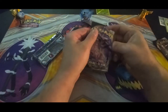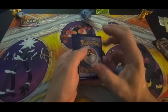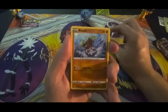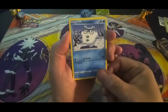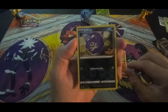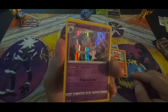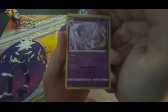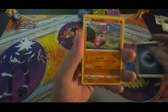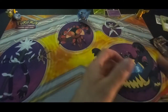This one opened up perfectly. Alright, Dreepy, Snover, Binacle, Darumaka, Vulpix - Koffing reverse holographic, very nice card actually. Oh man, Hatterene holographic! Okay there you go, let's see if you guys can see that perfectly. That's a beautiful card. Energy, Machamp, Bewear, Speed Energy. Alright, very nice so far so good.